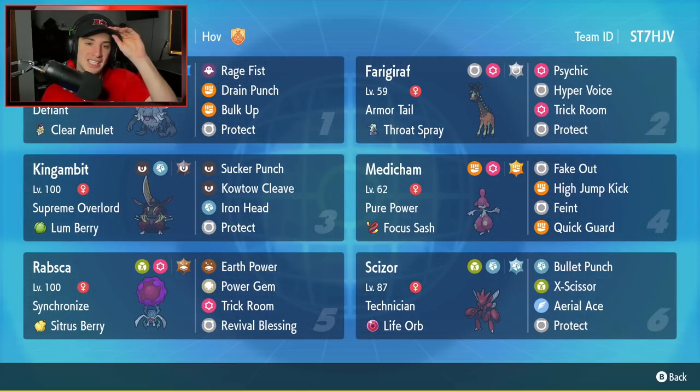We got Annihilate in that top left corner to get us started with today's team preview. Annihilate has just been taking over the meta and it's such a cool Pokemon all around. It's a Fighting and Ghost type with Defiant and a Clear Amulet as its ability and item. The moveset is fairly normal with Rage Fist, Drain Punch, Bulk Up, and Protect.